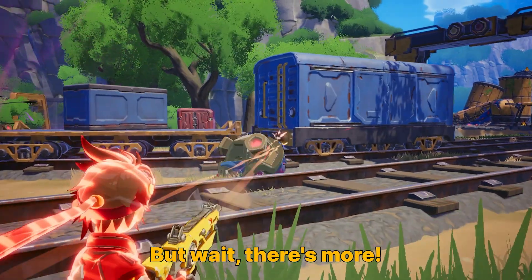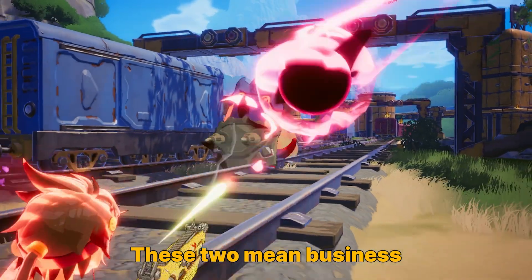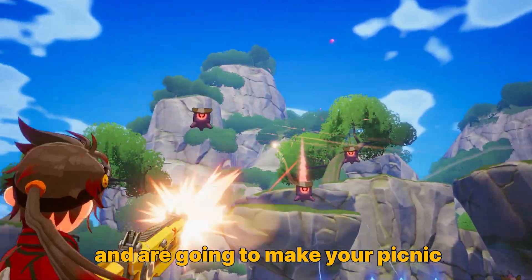But wait, there's more! New enemies are about to show up: meet the Charger and the Wisp. These two mean business and are going to make your picnic a real challenge.